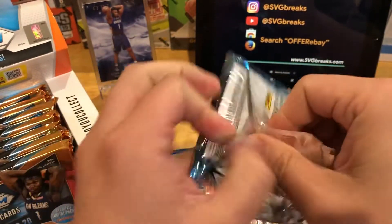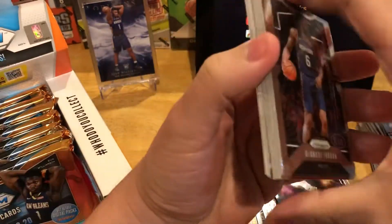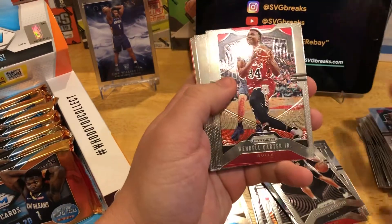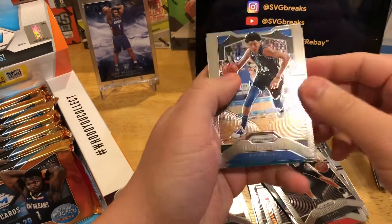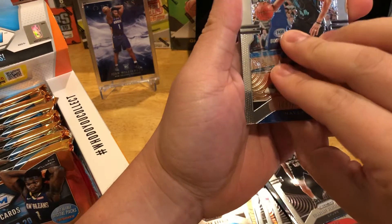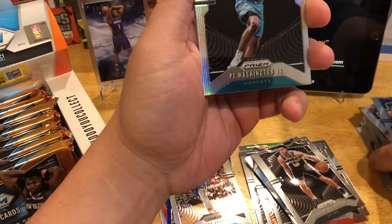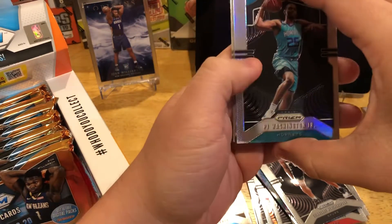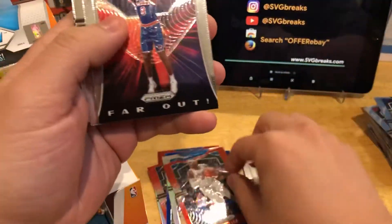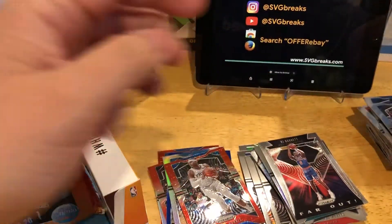We're bound to get a Zion or a Ja Morant, right? I think just based on the odds, should be something good. Weatherspoon, Yao Ming, Wendell Carter, Clyde Drexler. Let's see — ooh, it's a rookie! It is P.J. Washington. So we got a P.J. Washington Revolution auto, and then a P.J. Washington silver rookie. Tobias Harris, another R.J. Barrett, McKinney, and a couple other cards.